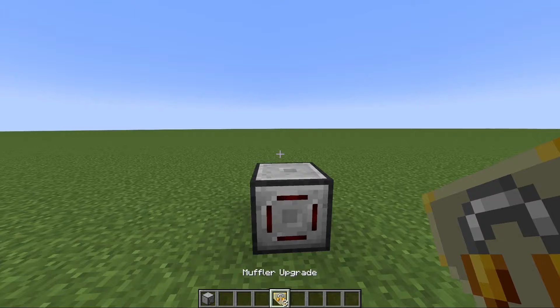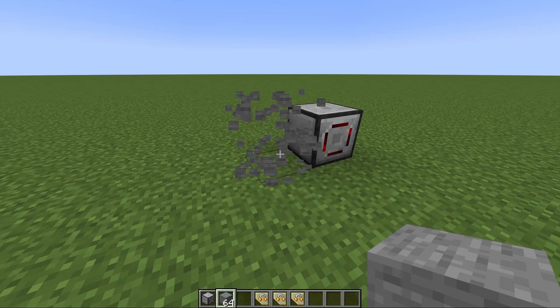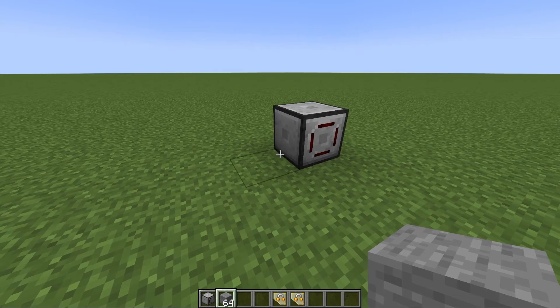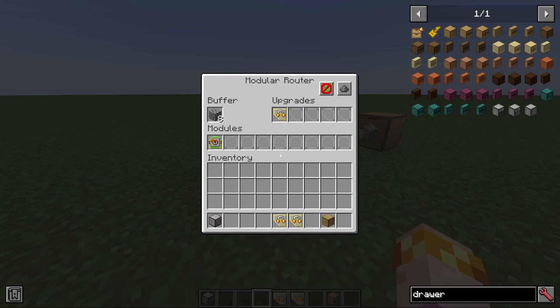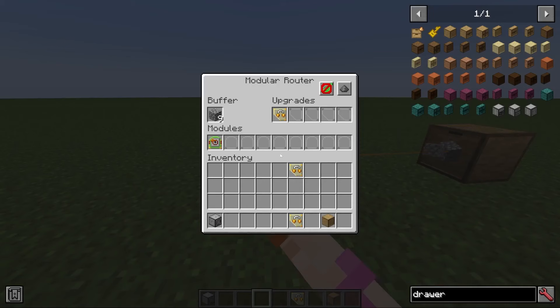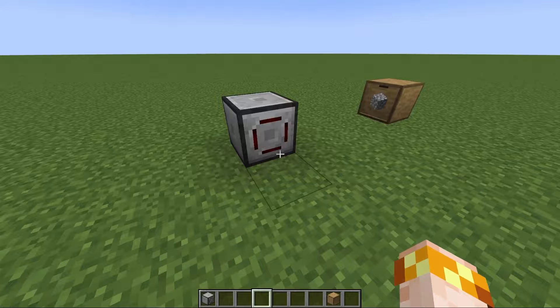The muffler upgrade causes routers to make less noise and fewer visual elements as they do their activities. You can add up to three mufflers to a router, which has progressively more powerful effects. With a single muffler, it will no longer make sound when doing its actions. With a second muffler upgrade, you can disable the visual element of items being sent or pulled. With all three muffler upgrades installed, the router won't even light up while it's activating. This is very good if you want your router to remain hidden.